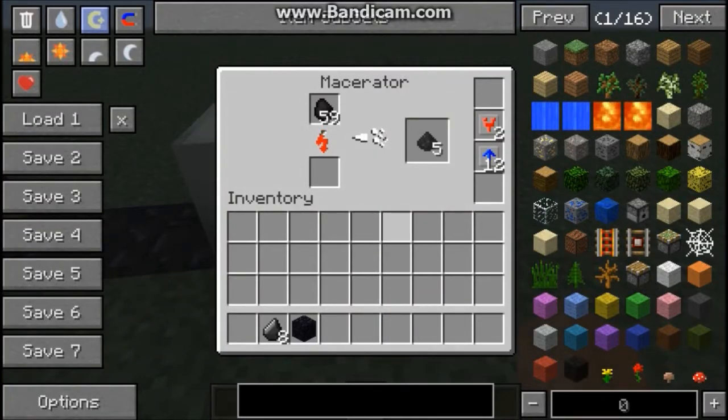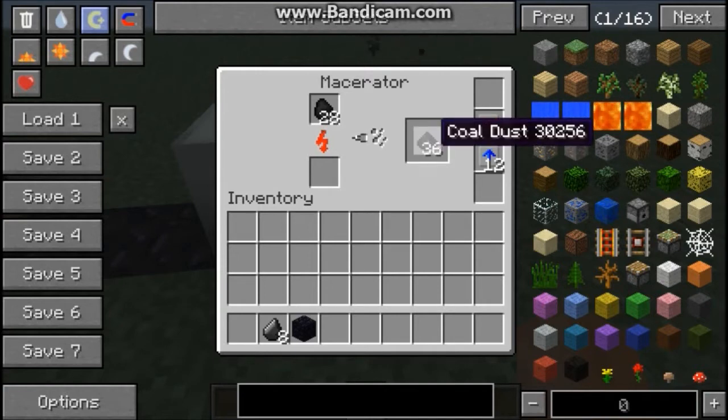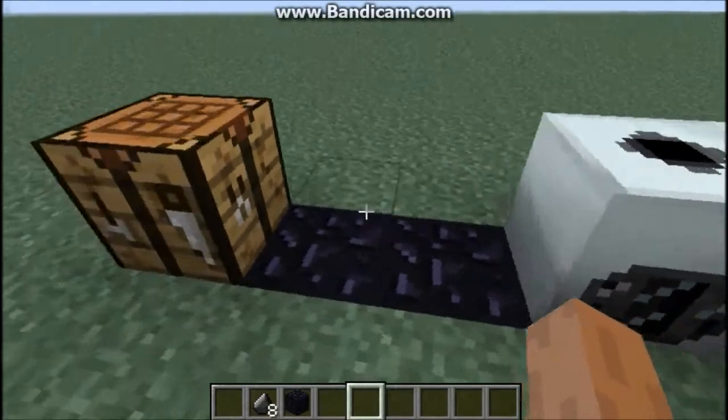I was going to throw the coal in here — shouldn't take too long, but if it does I'll just spawn some in. You're going to need 64 of this. I know 12 is a waste of power, but I've got a big power farm going on which should be able to handle it quite well.